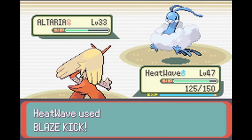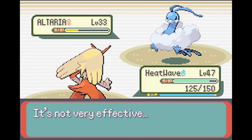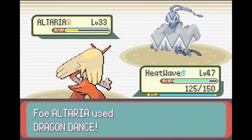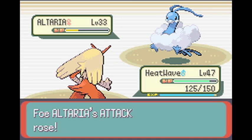Just a little more effective, by the looks of things. If Heat Wave defeats this Altaria, then it will level up to level 47.